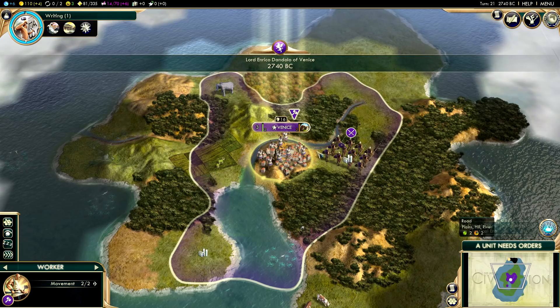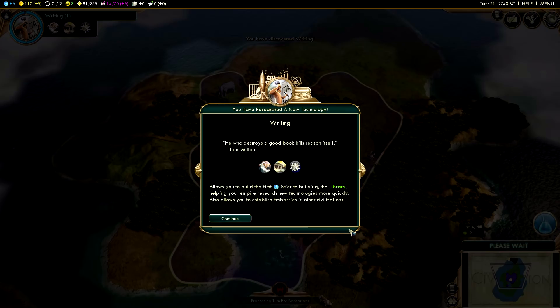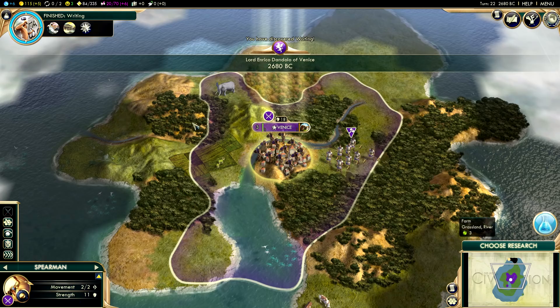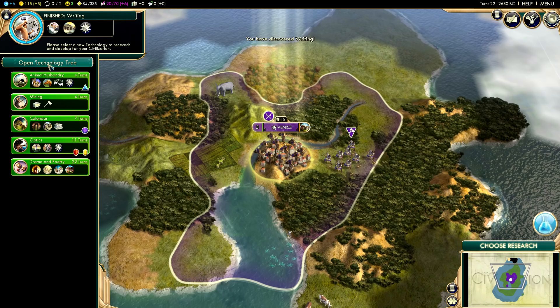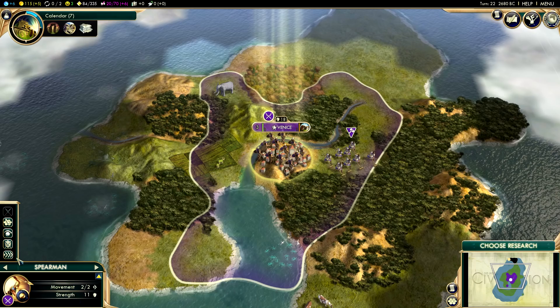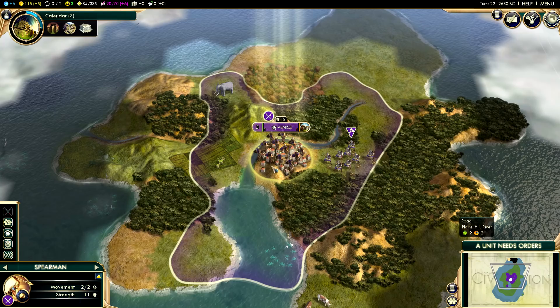I keep moving my spearman instead of my worker - there we go, spearman stay there, worker get to work. We've researched writing, so we can go ahead and start building libraries and boosting our science. Now I think we can go ahead and research calendar, which is going to allow us to build the Stonehenge Wonder if we wanted to, but I don't really want to do that just yet.